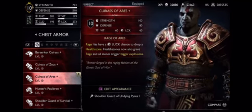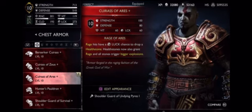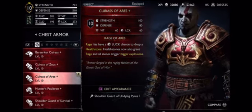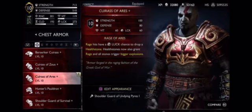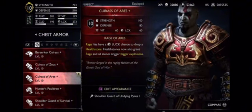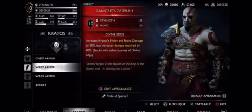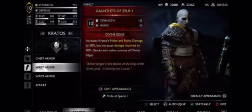This is just to make sure you don't run out of rage, because you're going to be using your Blade of Olympus. Rage hits have a luck chance to drop health stones, health stones now grant rage, and all stones trigger big explosions. For the first armor piece you want to use the Gauntlets of Zeus.